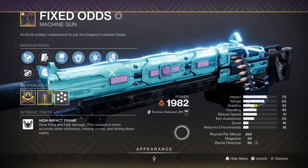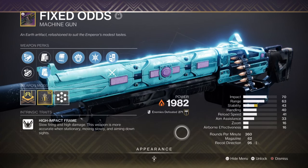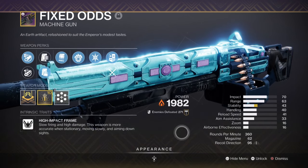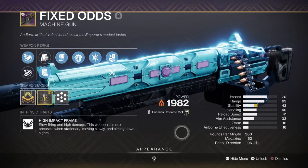For Heavy, I have chosen Fixed Odds with Incandescent and Under Pressure, which is a good weapon when you need something steady but hard hitting. Rockets and grenade launchers are fine as well, but Fixed Odds helps a lot with quickly getting rid of VIP targets that tend to appear and be the most troubling to deal with.